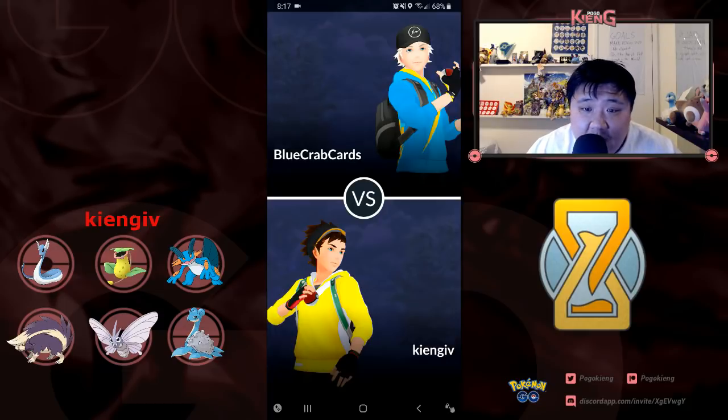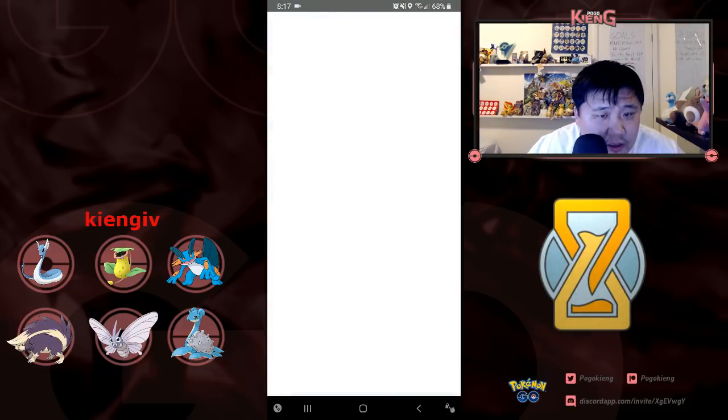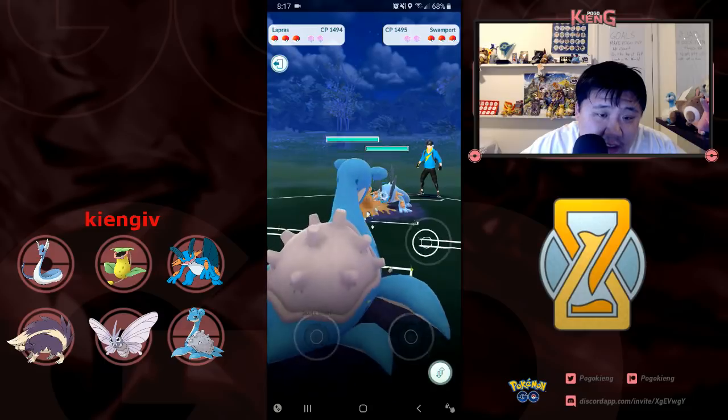Welcome everyone to another video. In this video we're going to be doing some more practice matches. I posted on Twitter asking for battles, and this is the team: Dragonair, Victory Bell, Swampert, Skunk Tank, Venomoth, and Lapras. Using Skunk Tank and Venomoth together for the first time — not really too common for me — but I'm going to try it out. So I'm going up against Swampert.